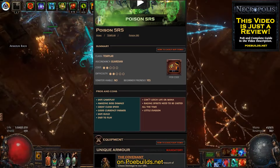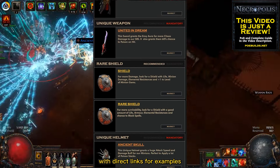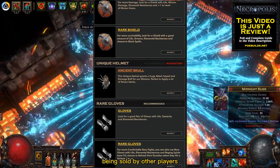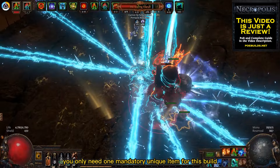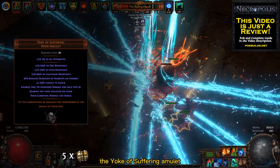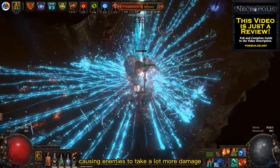Don't forget that on poebuilds.net you can find a list with all the equipment that you need to buy for this build, with direct links for examples being sold by other players. You only need one mandatory unique item for this build: the Yoke of Suffering Amulet, which causes all of our elemental damage to be able to shock, causing enemies to take a lot more damage.